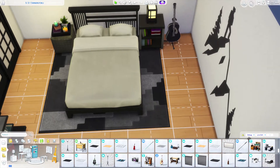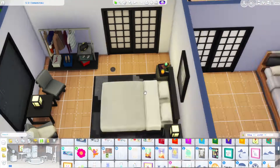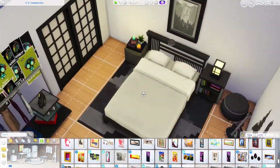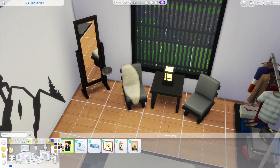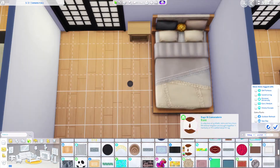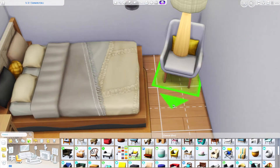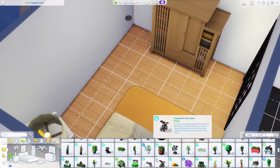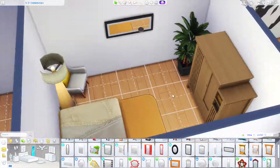This first bedroom — the guy is really into music and also likes rock climbing, which is why I gave him that wall mural. He probably has a girlfriend because I gave him that Moschino Stuff Pack clothes rack with a purse on it, which doesn't make sense for a guy. So he won't be the one the next-door neighbor falls for.